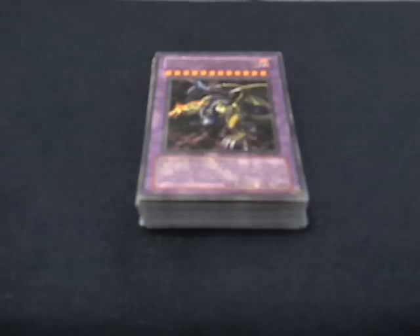First card in the deck is Five-Headed Dragon, a 5,000 attack fusion monster. Fusion material monsters are any five dragons. He's just the beat stick, and I use Dragon's Mirror or Future Fusion to get him out, and I'll talk about that later.